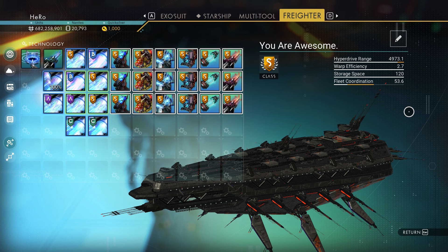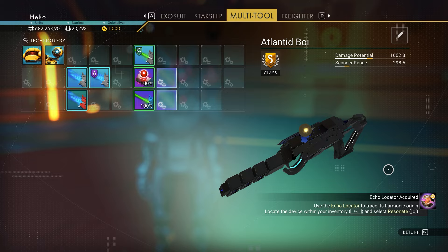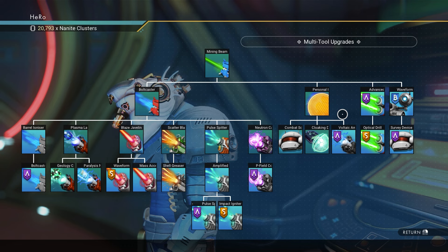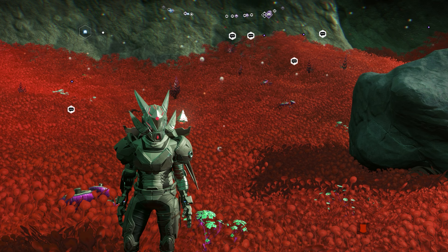There are actually some requirements to be able to do this. You will need to have a freighter — you don't have to get the same one as mine, you can use any freighter, capital or normal. You also need a good multi-tool for mining damage. I already have the Atlantid multi-tool, which is the best for mining damage. We need to go to the multi-tool upgrades and unlock the advanced mining laser and the optical drill, then install both on the multi-tool.